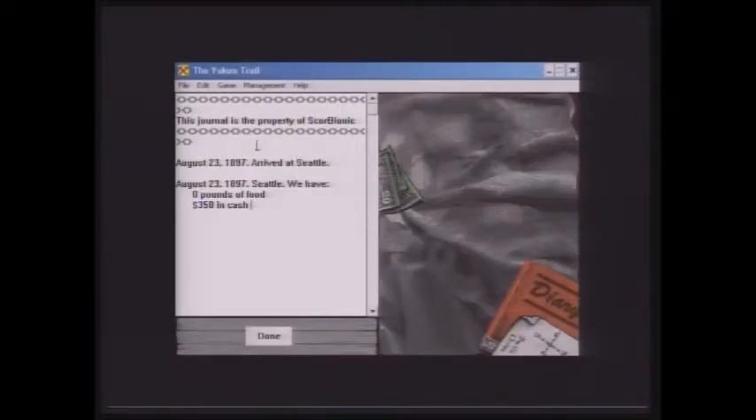We have a journal and it gives us the date we arrived in Seattle. We have no food and we have $350 cash. You can hover over these things and click on them and it'll update your journal. There's also a map. I'm not going to do every single little thing in this game — I'll do what I think people would find interesting.